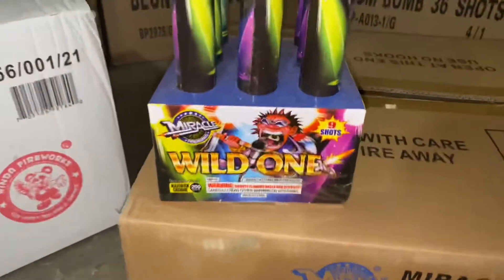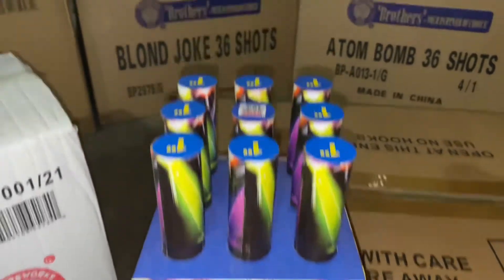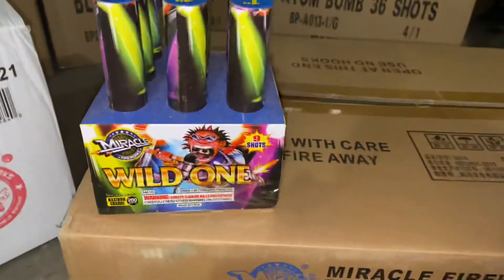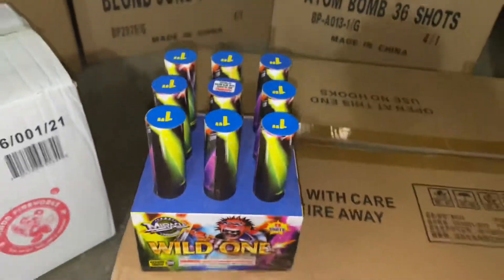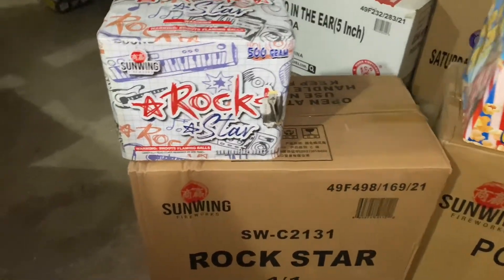Now we have a non-shot by Miracle Fireworks called Wild One — one inch. They're kind of like the finale racks, I like that too. Now we're gonna start off with these 500-gram cakes.